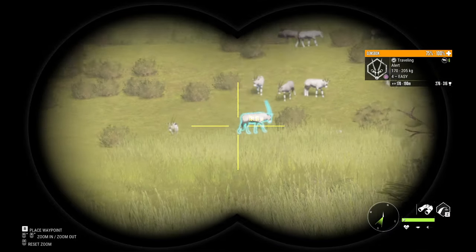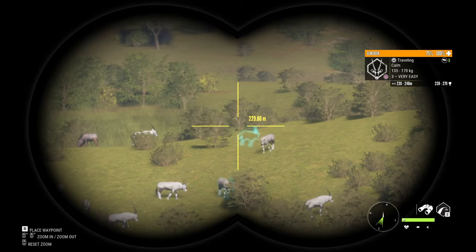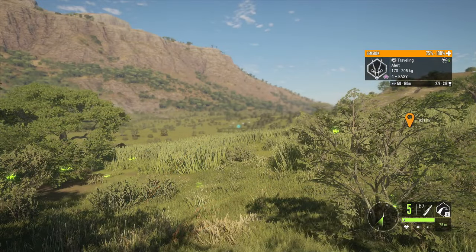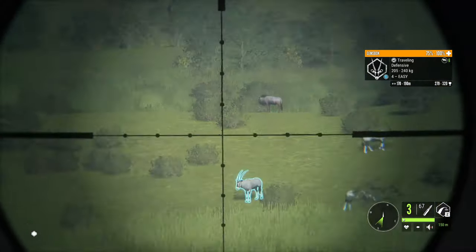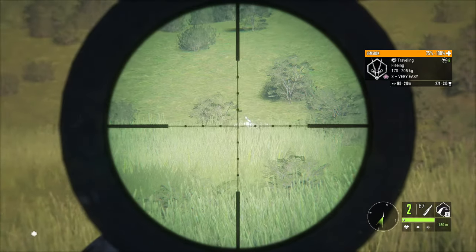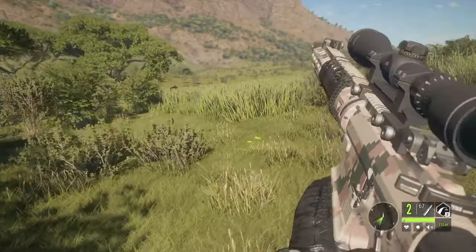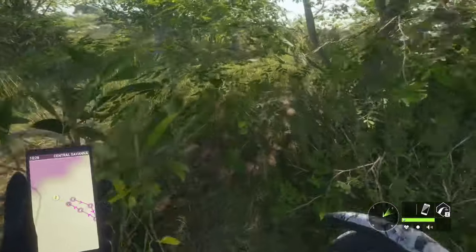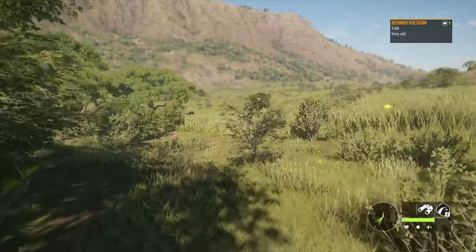Now as per usual with a loadout like this, we like to try to take advantage of the fact that we've got semi-automatic weapons and can take down a number of animals quickly. A lion is trying to mess with our Gemsbuck here, so we're gonna get what we can. That one's gonna get away, and I guess two are gonna work. I did use the 300 - still used to that being a thing. Part of the reason I used it is we're tracking a max estimate lion right now, and I kind of wonder if he is what was spooking our Gemsbuck.